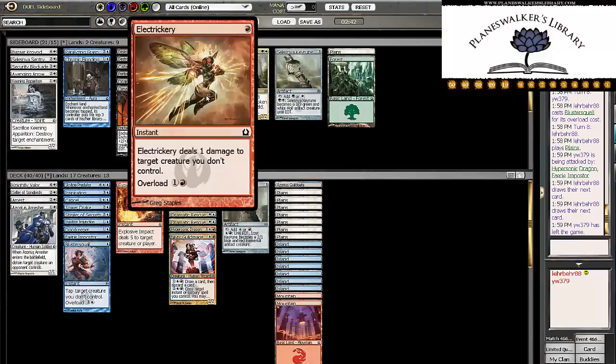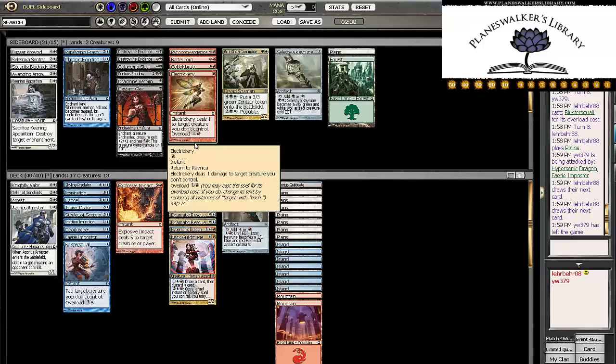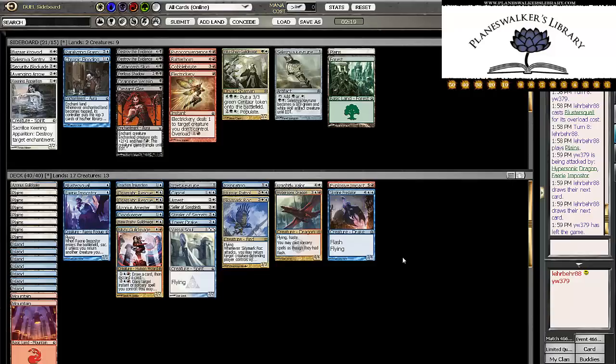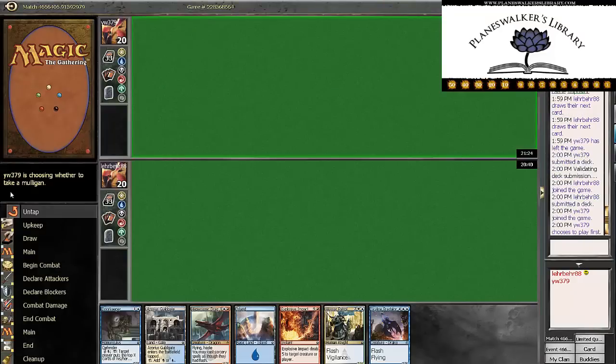Let's see what we want to bring in. We could bring in Electricery for his dudes — the 1/1 flyers — but I don't think that's necessary. Keening Apparition might be okay, although I'm not sure. Paralyzing Grasp might be okay. I wonder if we want to bring in Cancer or something — I don't think we do. I think the deck is okay the way it is. I'm not sure what I would bring out. Maybe the injunction, but I think we're fine. This matchup is pretty good for us because we have two Dramatic Rescues.